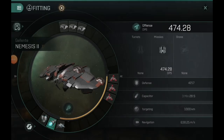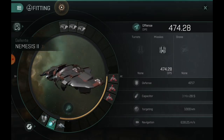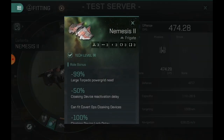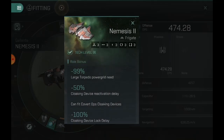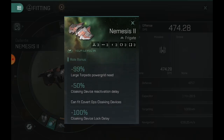Hey guys, BAKD here. With T9 approaching very quickly, we're going to go over the stealth bomber Nemesis 2. This guy is an absolute powerhouse built for destroying stations and large battleships — that's where these are the most effective.